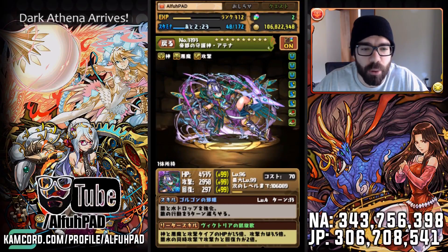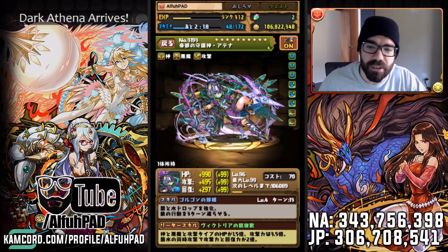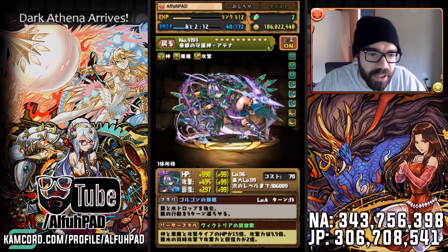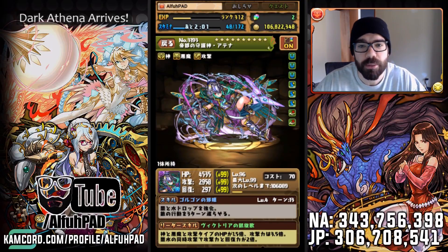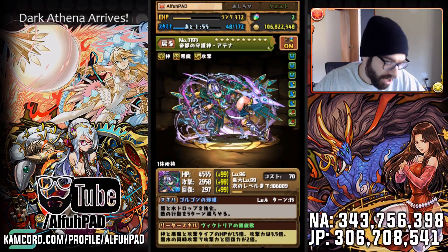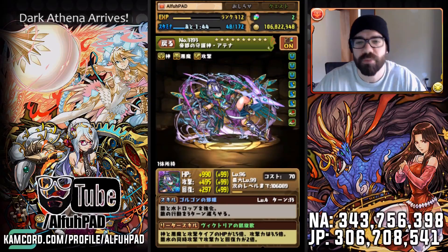Anyways guys, this is Dark Athena, card 3193. The official name is Guardian of the Imperial Capital, Athena. I will be working on building up her team now, and trying to do some Arena runs. Actually, I've never done Arena on the JP account, so it would be kind of interesting to run through for the first time with Dark Athena. I hope you guys enjoyed the video — it's just kind of a glimpse into the card. I'm sure there are much more in-depth reviews on webpages, blogs, forums, and other YouTube videos.